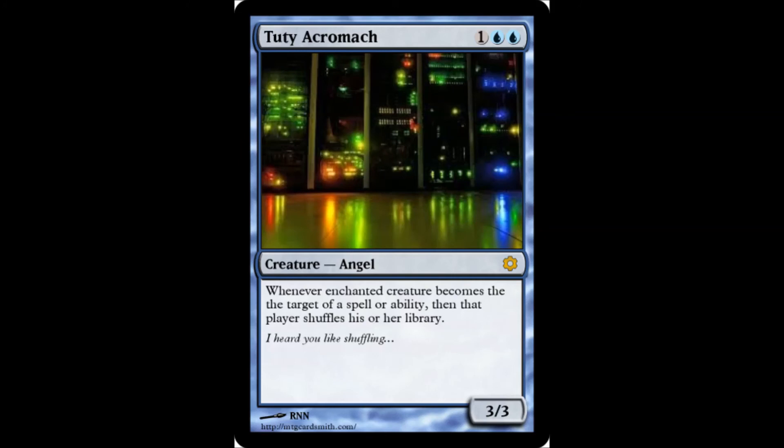Next we have an angel creature: 2T Akromach — 2 blue, 1 colorless. It's a 3/3. Whenever enchanted creature becomes the target of a spell or ability, that player shuffles his or her library. The text is kind of awkward — I'll pretend it just says when this creature becomes the target of a spell or ability, in which case you get to shuffle your library if it becomes targeted. I added flavor text: I heard you like shuffling. 3/3 is not bad, but it's a non-flying angel — kind of awkward.